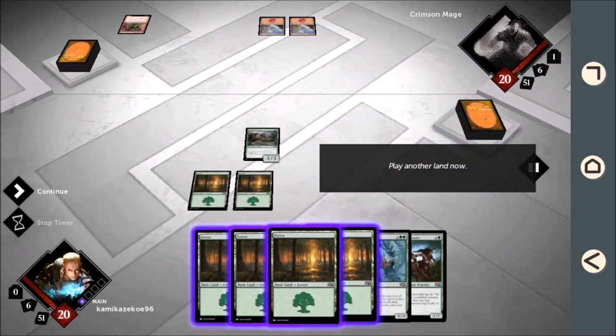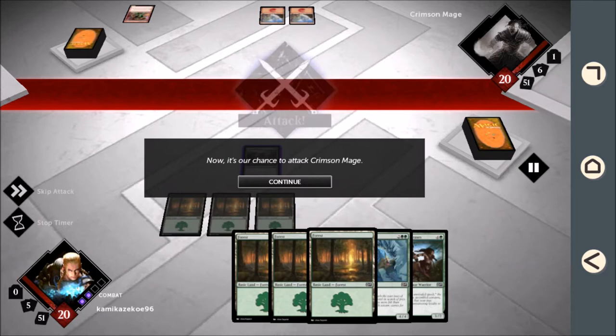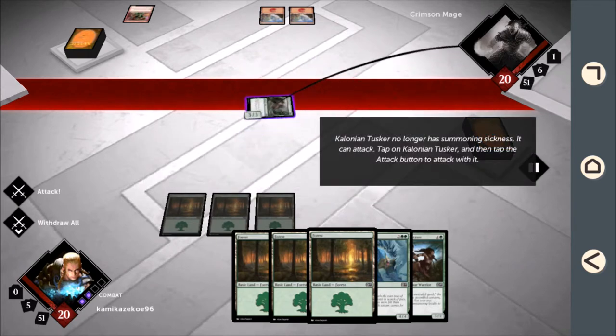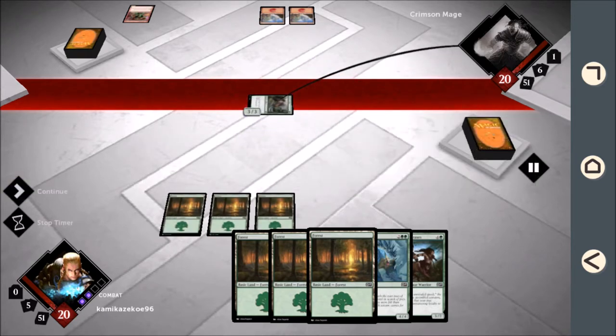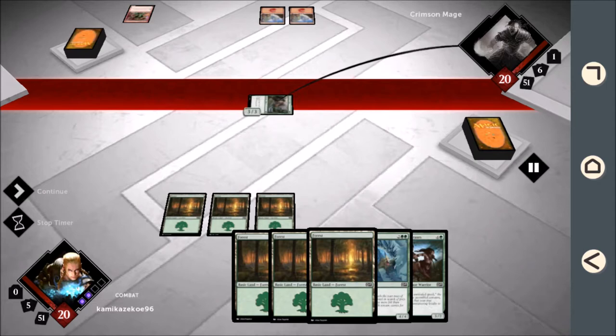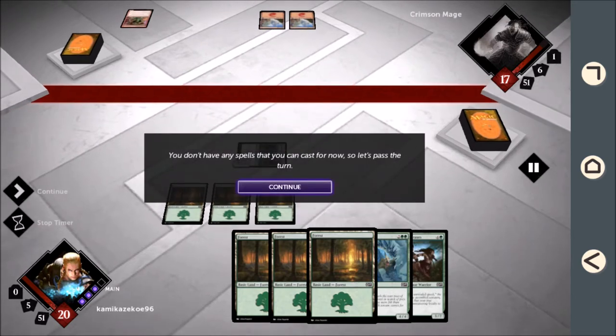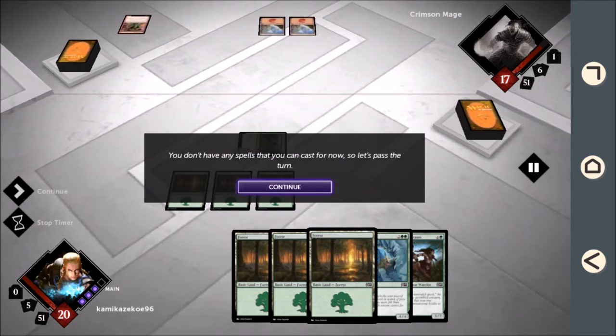Play another land. Now it's our chance to attack Crimson Mage. Because he doesn't have any creatures to block with, Crimson Mage will take three points of damage. You don't have any spells that you can cast for now, so let's pass the turn.